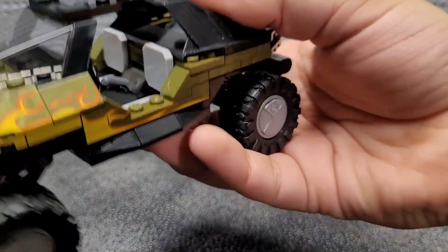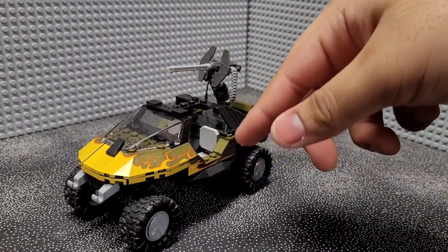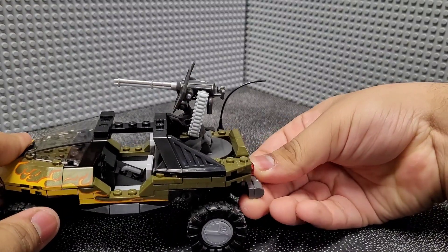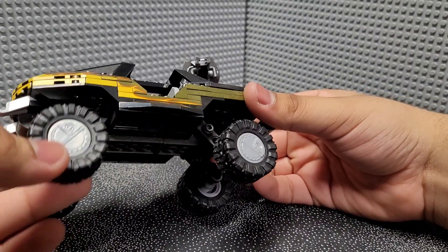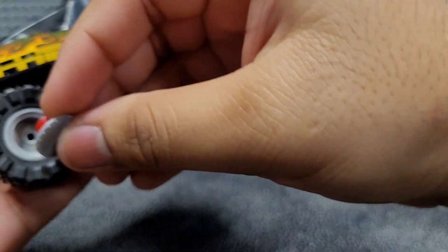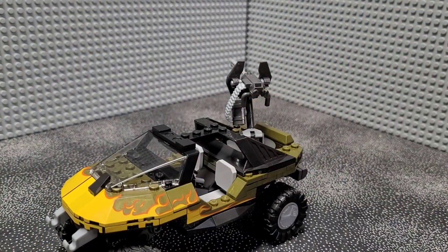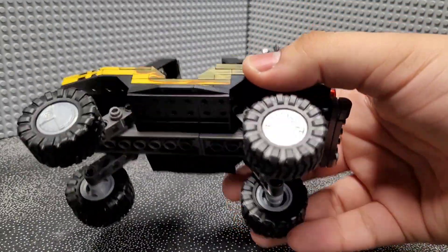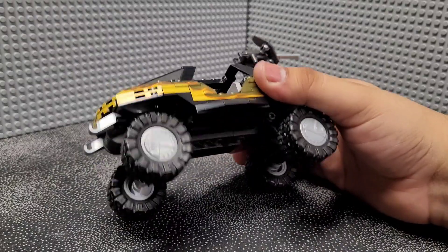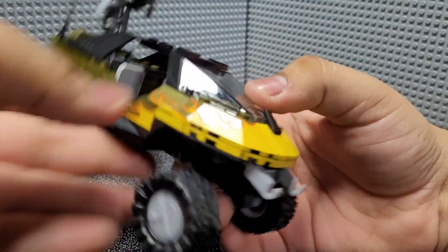Now moving onto the Warthog — this is clearly a design based on the older Bungie design, not the 343 design. It has this fire detailing; I'm not really sure why, and I'm sure someone who has played Halo Wars could enlighten me. Starting off with the wheels, these are a different design than the Halo Infinite version — they use these studs with a plate on them for the caps, which looks pretty nice. The sides have a lot of bricks with printing representing the flame detailing all around, which looks pretty good.